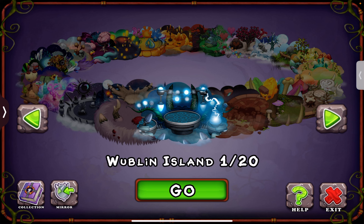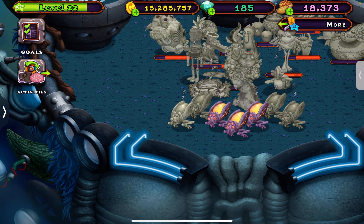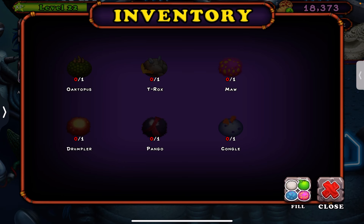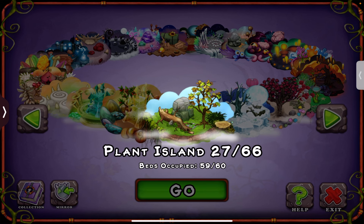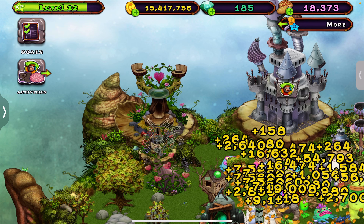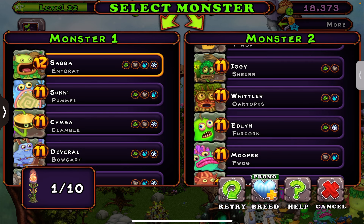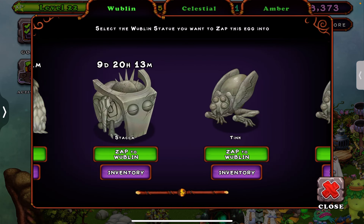Let's start with Crackle first. This one is Crackle and this one is Pink, so let's start with Crackle first. We need Drumpler, Octopus, T-Rox, and Moss - and those are all on Plant Island, so let's go to Plant Island. We need Brat and Drumpler. Perfect, we're gonna zap it to Crackle.